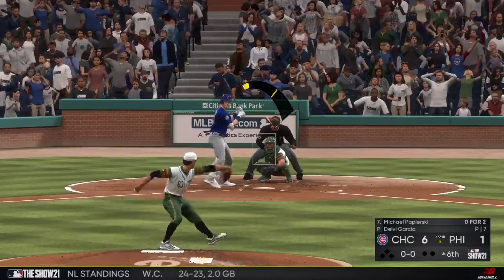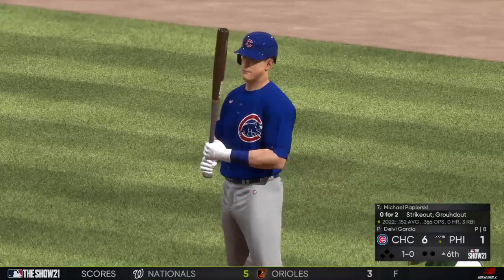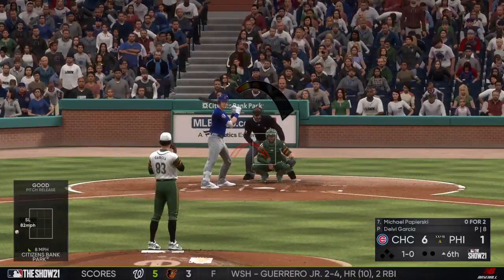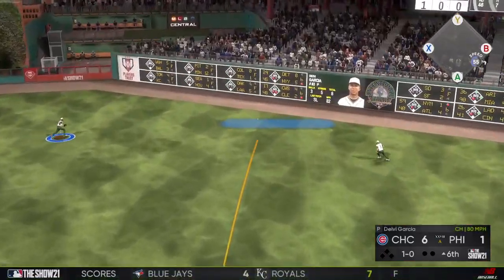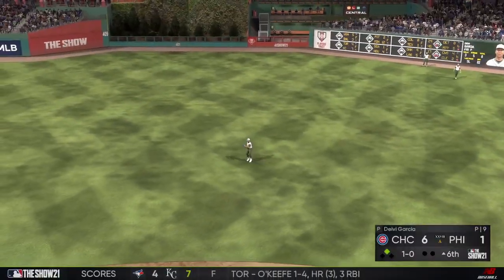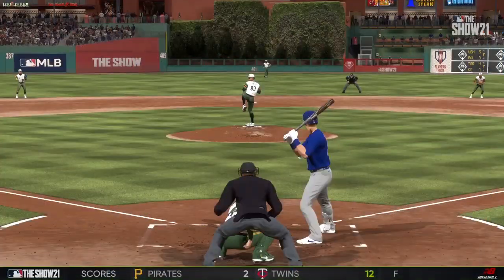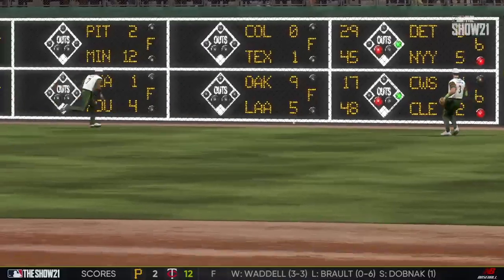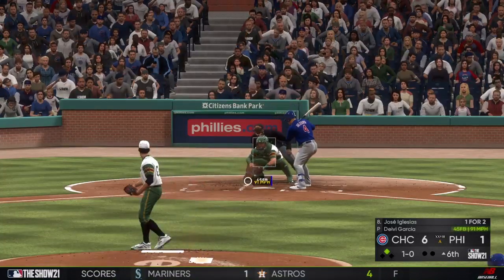In now is Michael Papierski. He looks at a slider that runs in too far — ball one. He's hitless in his two at-bats so far. He stings one into the gap in right center for extra bases — through first and hustling for second, in with a double. He's been struggling at the dish lately. Not to take anything away from him, but that was one of those gift pitches, not the location the pitcher was shooting for.